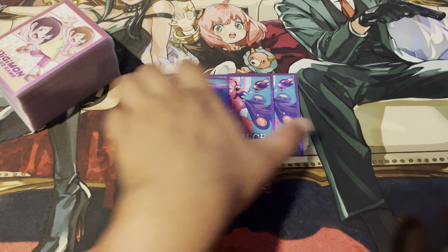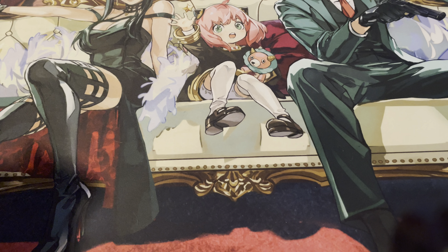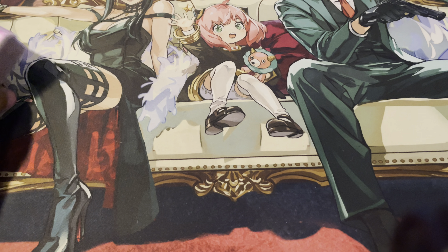So first off, we're doing a yellow base. We're going to be using four Calramon from the Walt's structure deck for Digimon. This is, in my opinion, probably the best yellow egg. It's just very generically good — if you have another Digimon, you get to draw a card when attacking. So it's super nice, and these are very, very cheap.